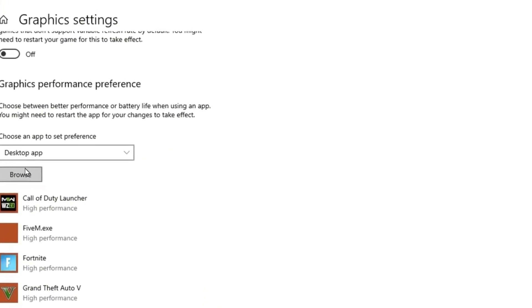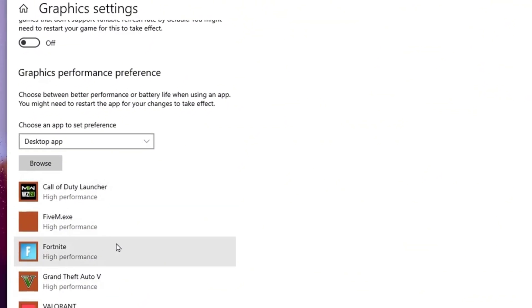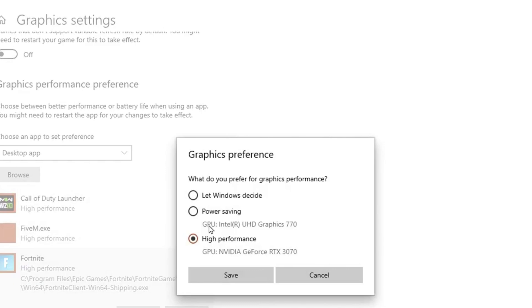After that, scroll down and go for the graphics option, and add here your installed game on your Windows. After adding that specific game's executable file, now go for the option and set it onto high performance.